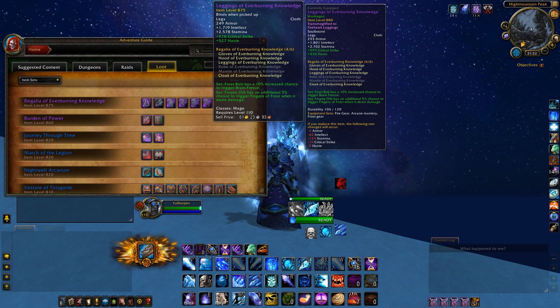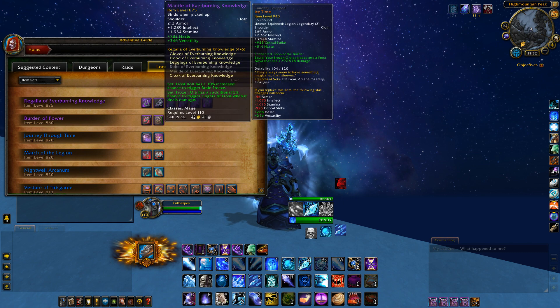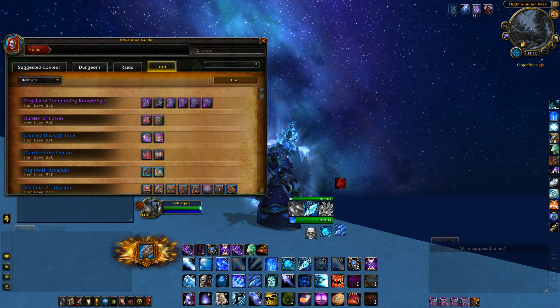To complete our 4-set, I recommend equipping the following pieces: legs, hands, back, and shoulders. Of course, swap out pieces if you have the legendary hands or shoulders like me.